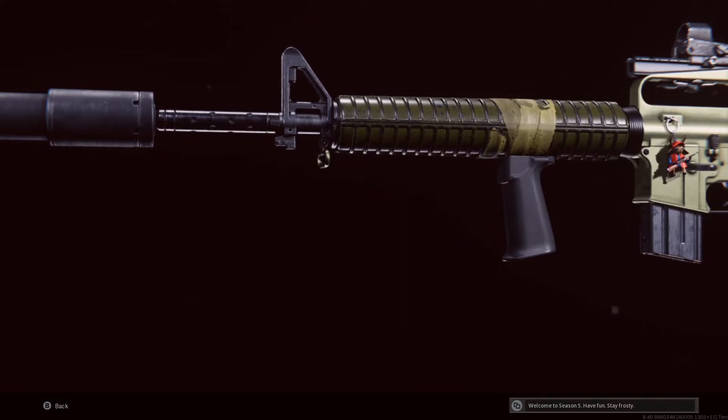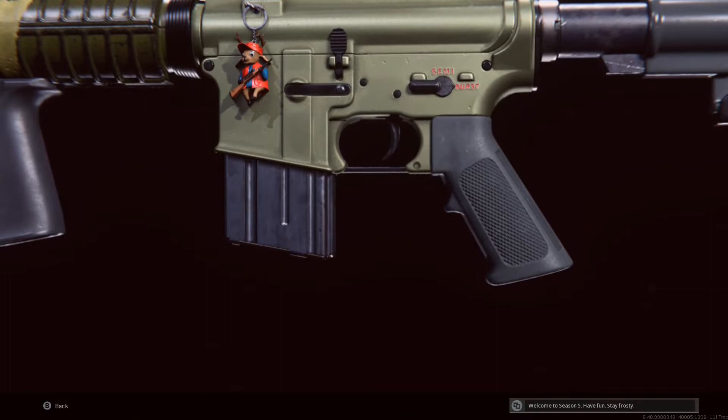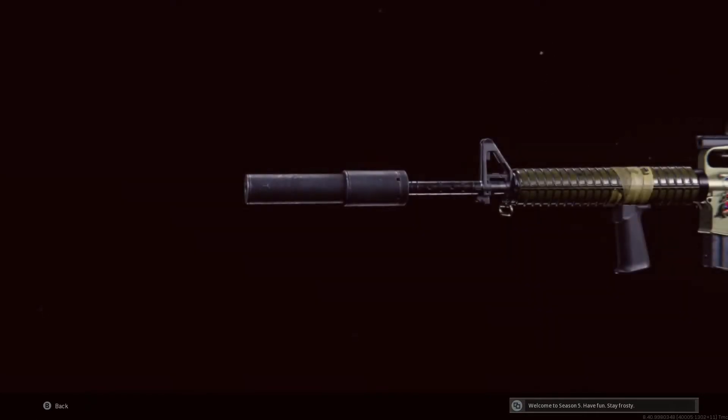This means I'm not going to be going for a highly magnified scope — I just want something like a red dot, and I want to focus on still reducing that vertical recoil. But as we're not using a magnified scope, it's not going to feel as pronounced as it otherwise would in the previous meta loadouts.